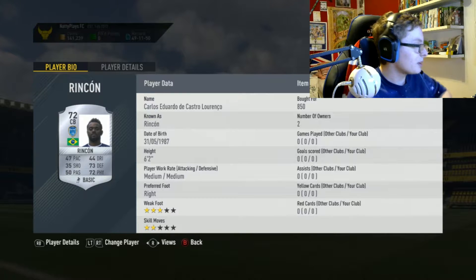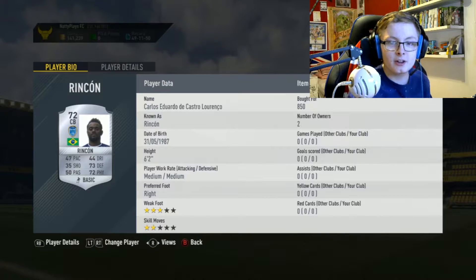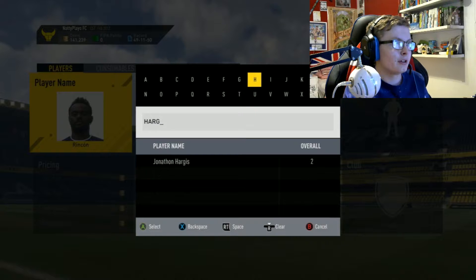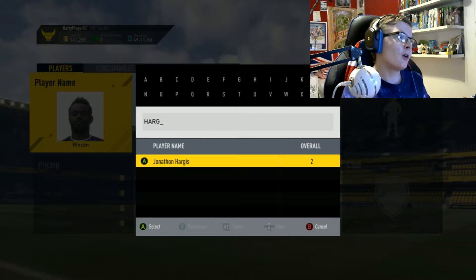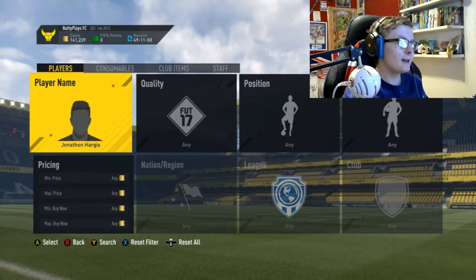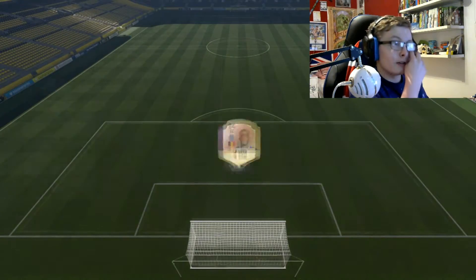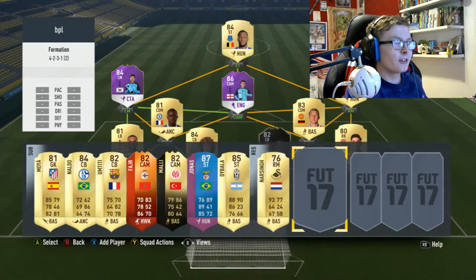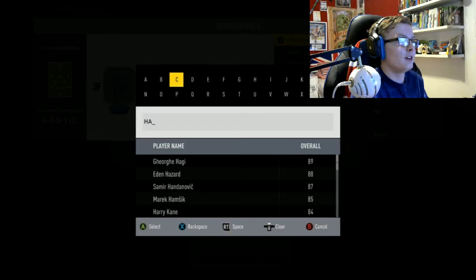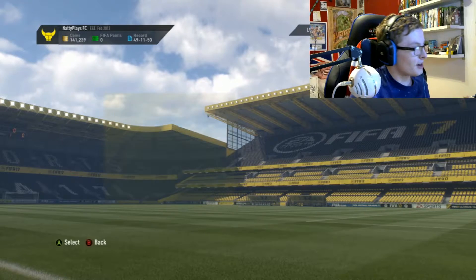There were 1,200 player faces updated, so there are quite a few. I've got two player face glitches and two other weird glitches. The next one is when you go to the market and search for a player called Jonathan Hargus — he has an overall rating of two. The lowest rating in FIFA is around 45, so this is way below that. He's not actually a real card. I checked and he's not in concepts either — he's just a weird glitched player.